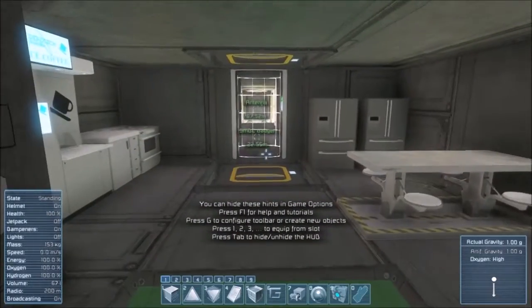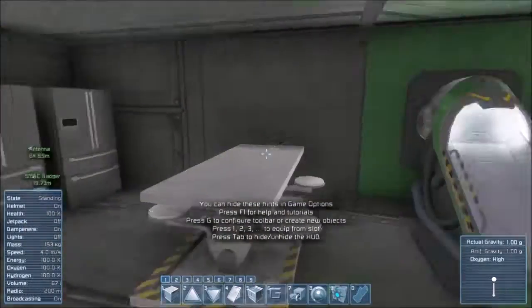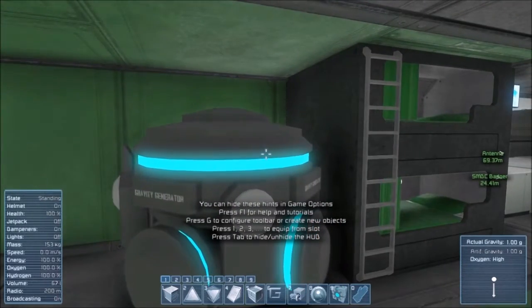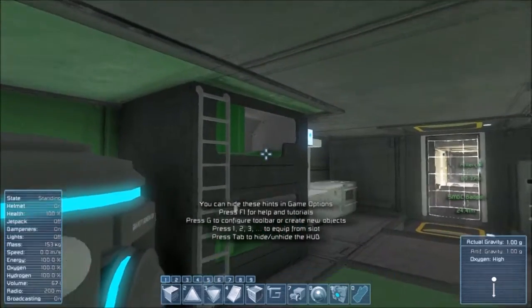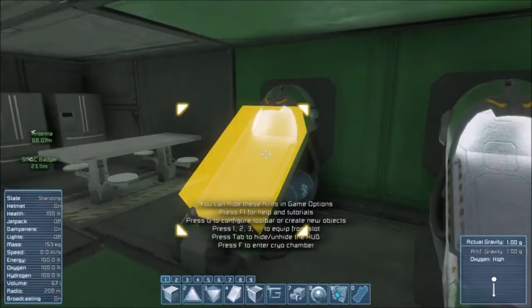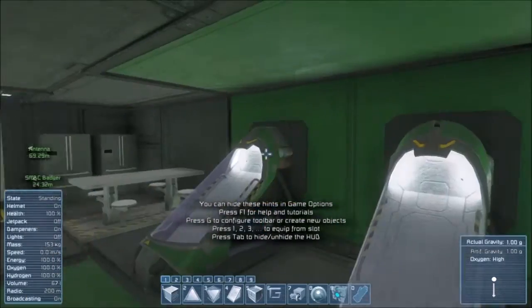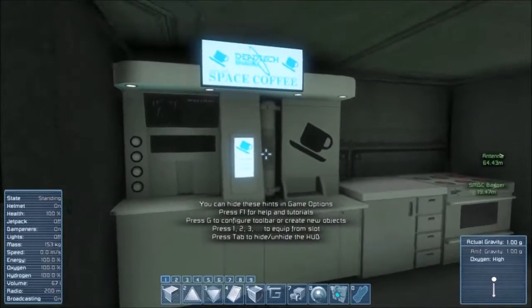The crew is designed to be a small crew — it can handle a four-man crew, but it can also just work with two. Two bunk beds, two cryo units, gravity generator, and plenty of oxygen.